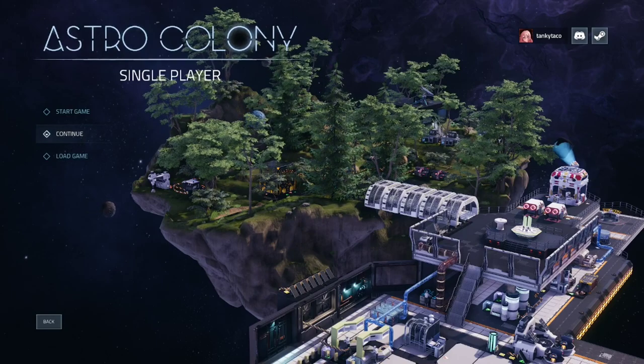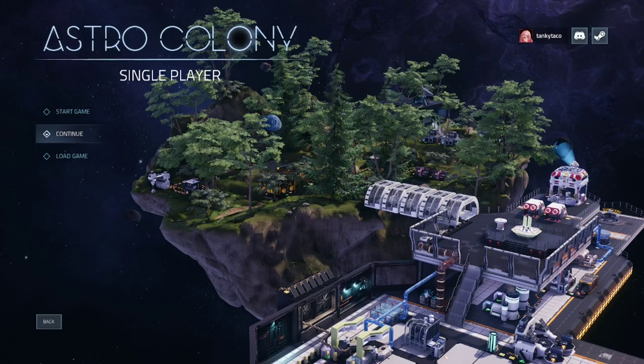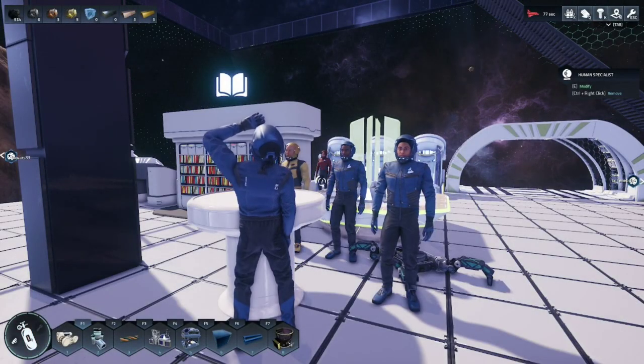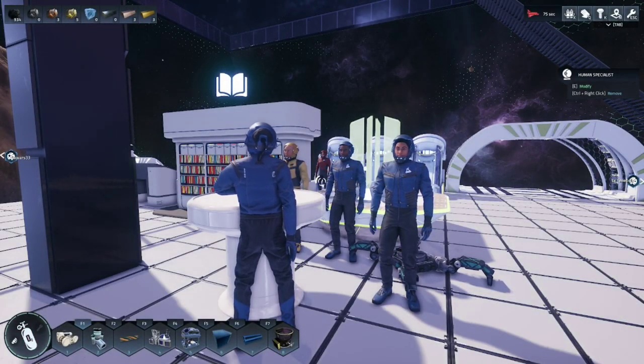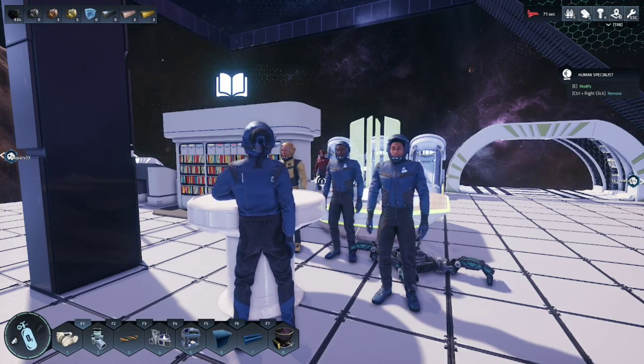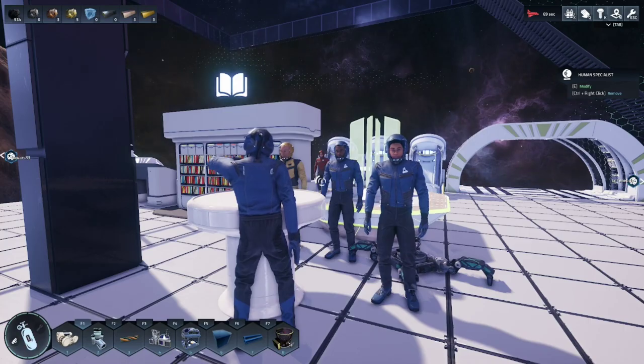Hello everyone, welcome back to Astro Colony. Today we are going to assign astronauts to become science researchers in order to produce chemistry. Last video I showed you guys how to call in astronauts and set up the docking station properly. Now that they are here, let's go ahead and make sure we have the proper technologies unlocked.